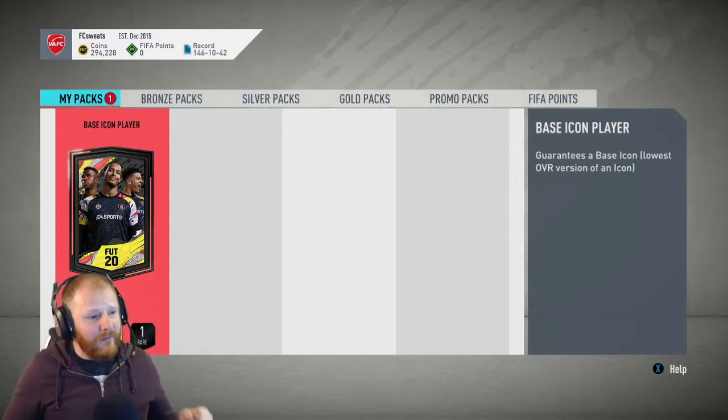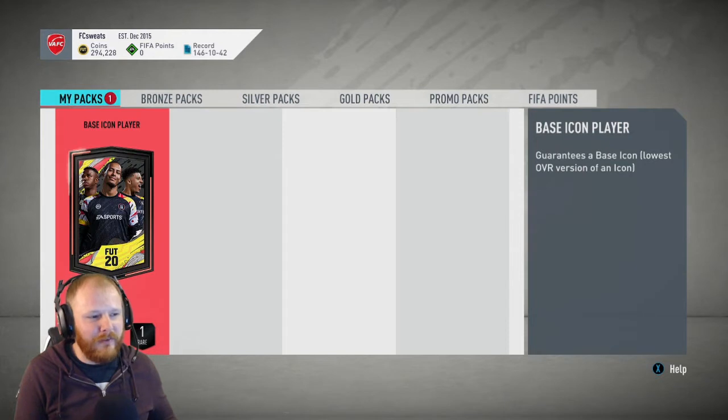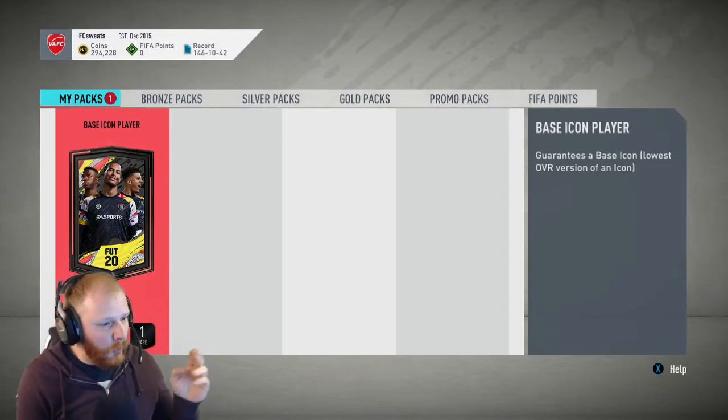Guaranteed base icon. So what we don't want to see is a goalkeeper really, unless it's Van der Sar. I don't really want to see a centre-back either — I'd rather see a midfielder or a striker. Nation-wise, Brazil, Argentina — I can always sell my one. If it's Maradona, I'd like to see the Dutch flag, the Netherlands flag. I'd like to see any of those players. So here we go, base icon player. Fingers crossed. It's opening. I'm nervous, sweaty palms. Come on, give me something good.